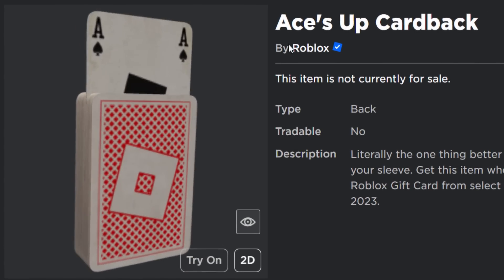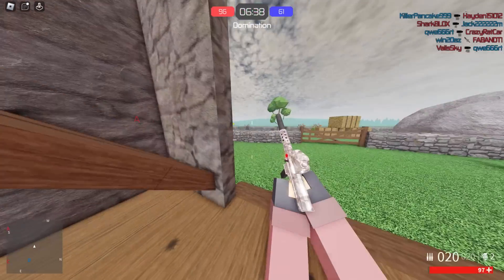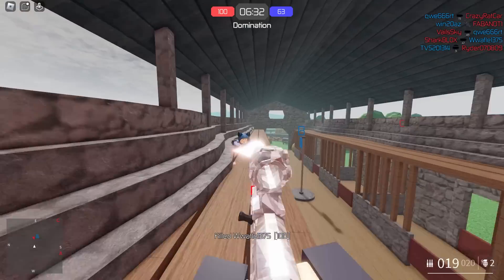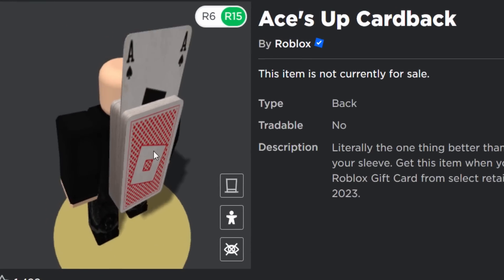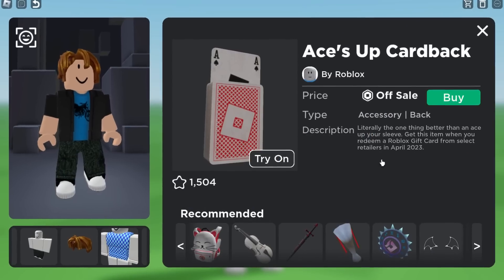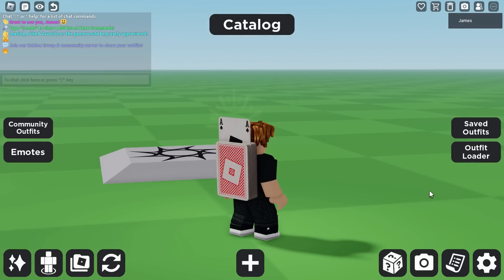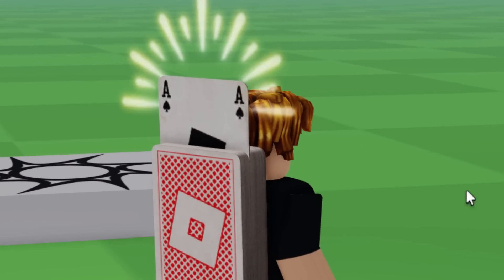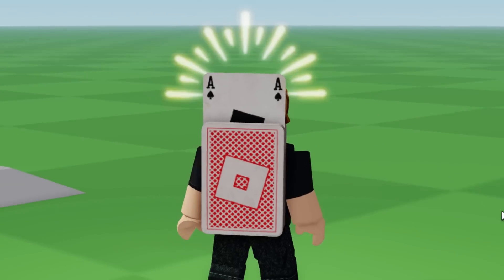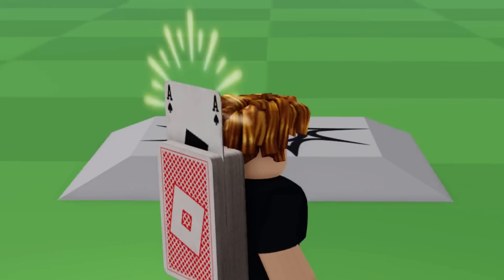So let's take a look at this one first — the ASAP Card Back. It's a back accessory. Roblox has been uploading a lot of playing card themed items like decks of cards and singular cards, which is interesting. This is a Roblox gift card item available right now in April. Let's see what effect this gives off. Oh, that's definitely not what I expected — it's kind of like a gleaming sun effect. I guess it's cool in a way, but I don't know why they decided to add this onto a pack of cards. Is it supposed to be like a magic trick? Yeah, it's okay, not really that good though.